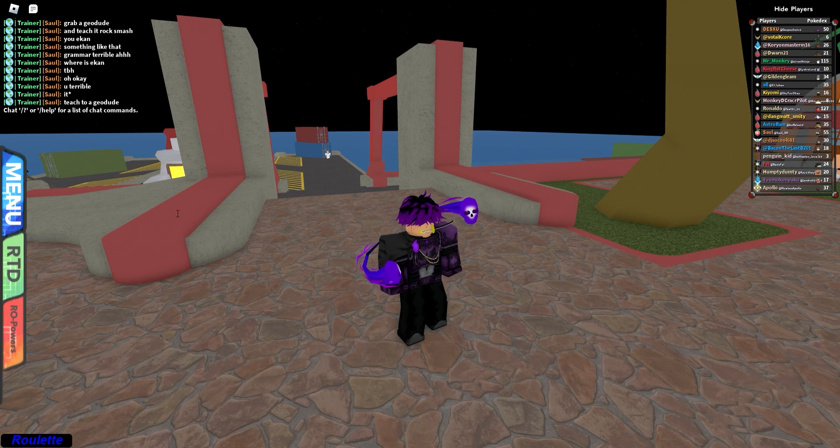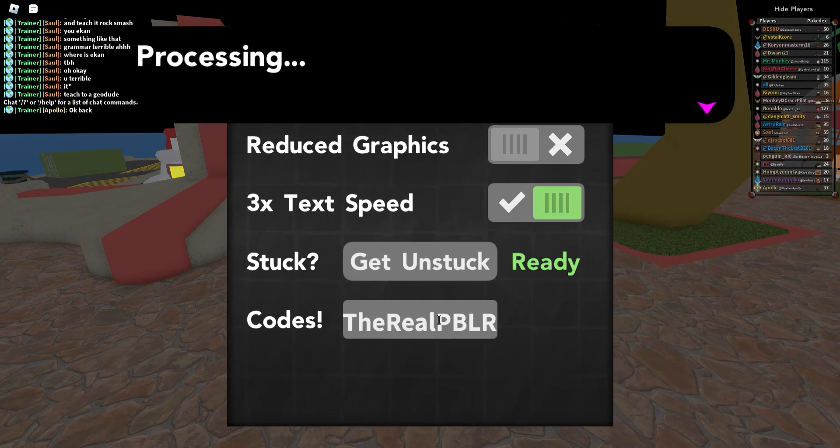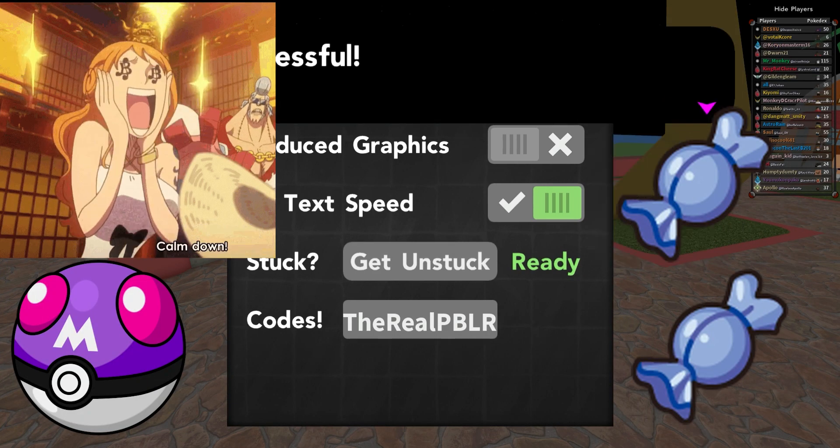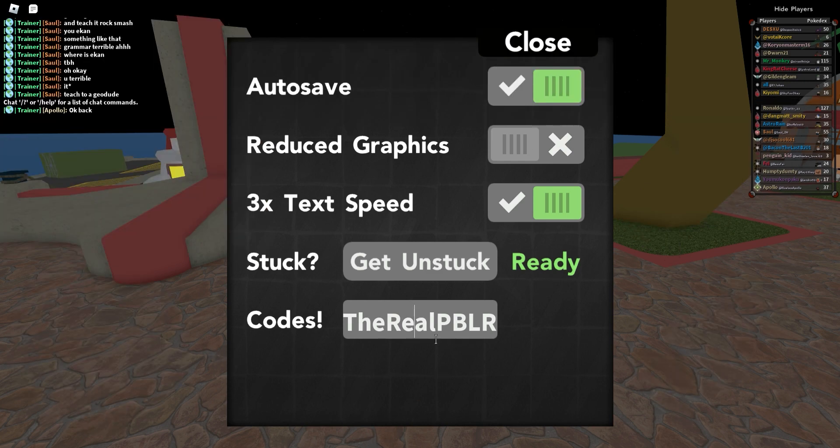Hey YouTube, I just wanted to make this quick video to show you guys three new codes that were released in Project Bronze Legends. These three new codes are extremely overpowered. The first one is 'the real pblr' — it gives you 20 rare candies, 20 ultra balls, five master balls, 100,000 Poké dollars, and 200 BP.